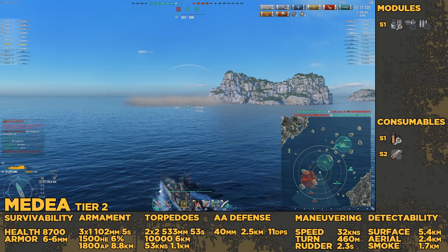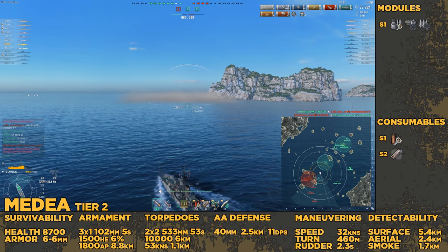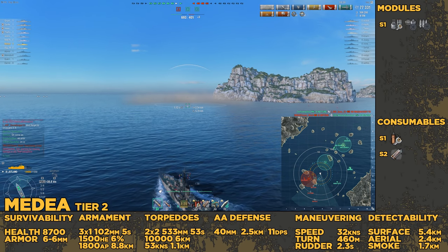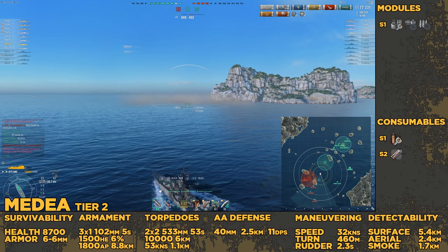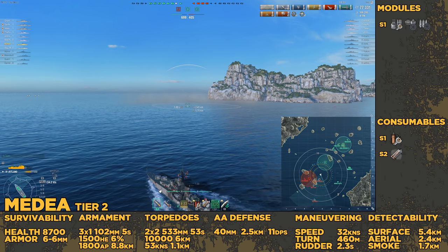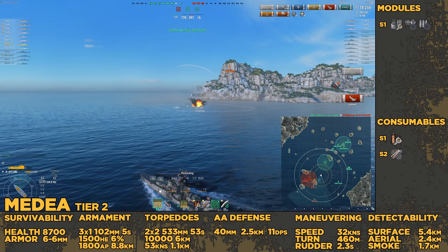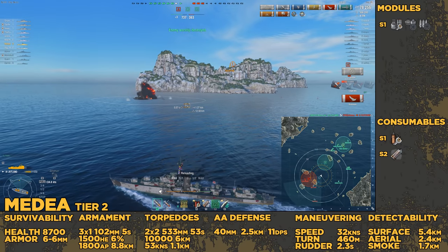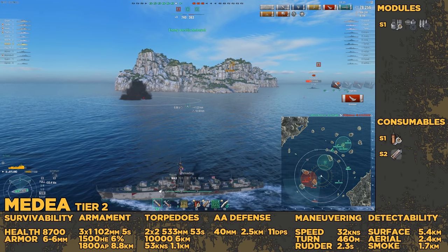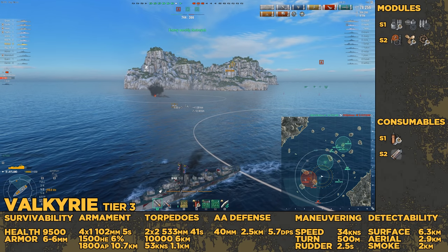Leave in the comments what you think. The Medea has three 102mm guns, which is unspectacular. Its torpedo systems go out to 6km range, which you'll note is greater than the base surface detectability, so you don't have to invest in a commander concealment skill in order to use these torpedoes, which is great. Unfortunately, that is not the case from here on out, but at least at that tier you can make use of it rather cheaply.